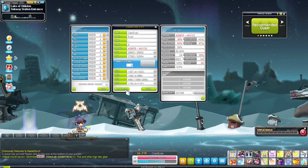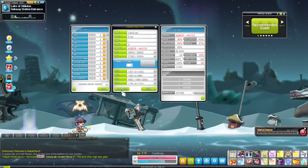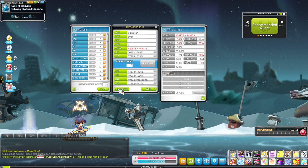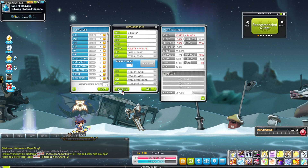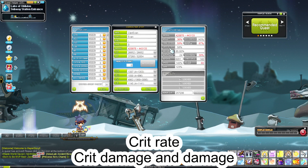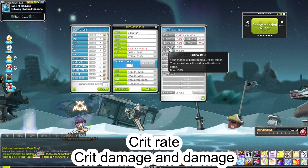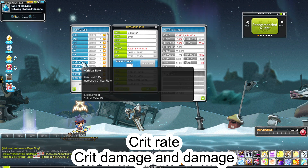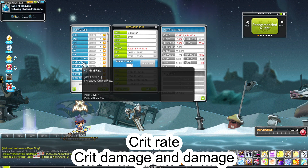The first mistake that a lot of people make is forgetting about this amazing little feature called Hyper Stats. When you're Mule Training, what you want to place for Hyper Stat is you want to max out your crit rate to 100%. So after using your Training Legion, your Training Links, and everything like that, you want this crit rate to be 100%. And if it's not, you want to put some Hyper Stat points towards it so you have 100% crit rate.